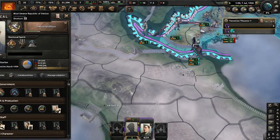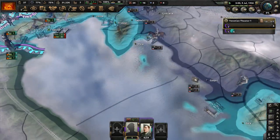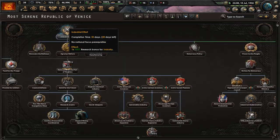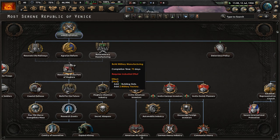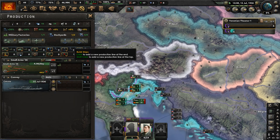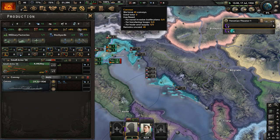Since we're effectively a buffer state for Italy and Yugoslavia, let's start industrial effort — that will be done in 35 days. After that, we'll do build military manufacturing, because we need more military factories. Free dockyards — build more convoys. We only have 40 convoys, and we do need more.